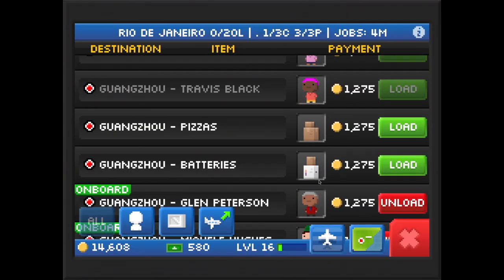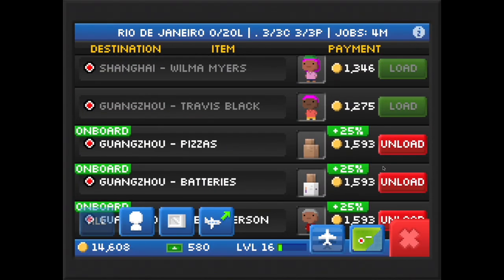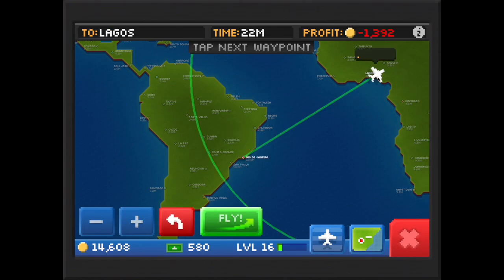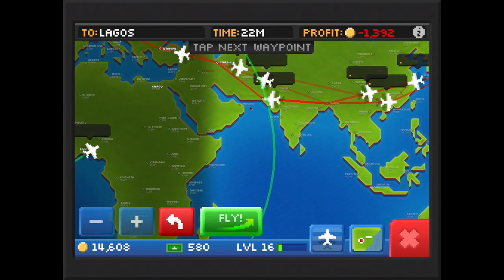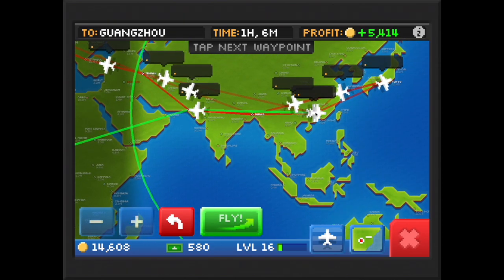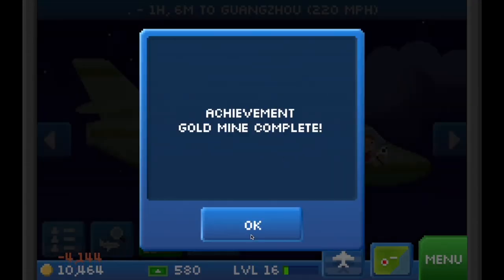Now with my brand new Arrow Eagle, I can make this flight from Rio de Janeiro all the way to Guangzhou. Let's see how many coins I'm going to get — I'll go through Lagos, Karachi, and then straight into Guangzhou, and we're going to make about 5,400 coin profit from this flight.